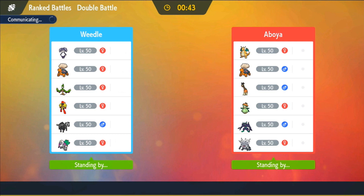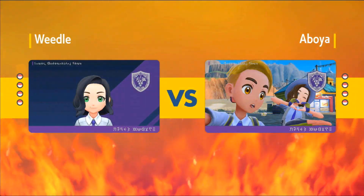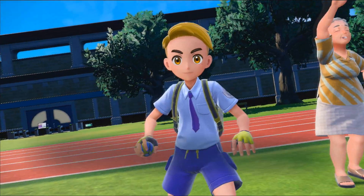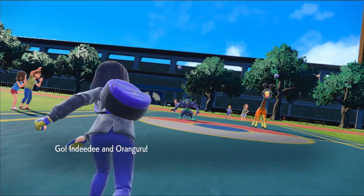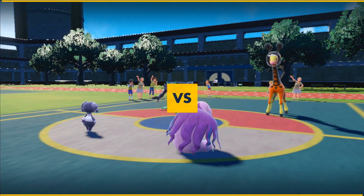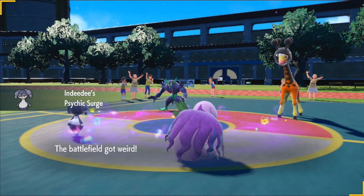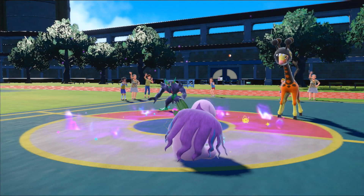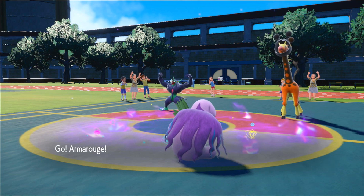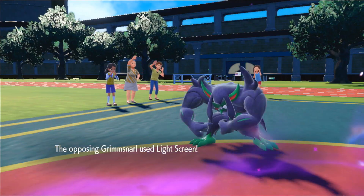We're up against Aboya — look at them with their bestie in their picture, that's cute. I need to update my picture but when I recorded these battles I didn't know how. I'm going to lead with Indeedy and Orangaru, a pretty common lead I do a lot with this team. Basically some combinations of the psychic types is what I lead half the time, so I'm going to switch out of Indeedy turn one and bring in Armor Rouge.